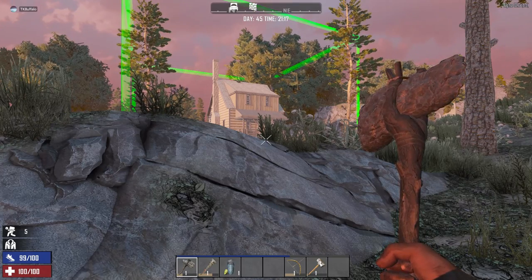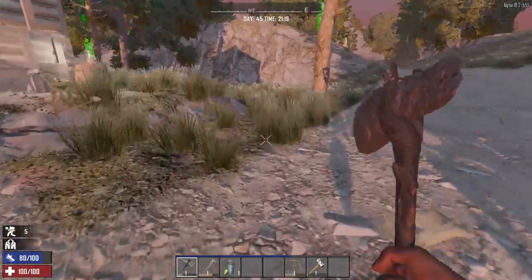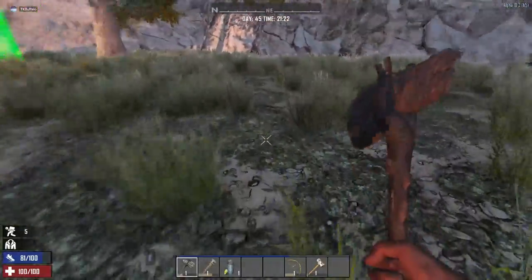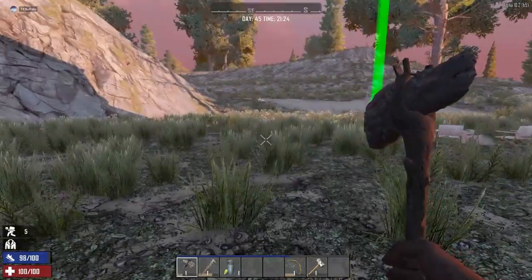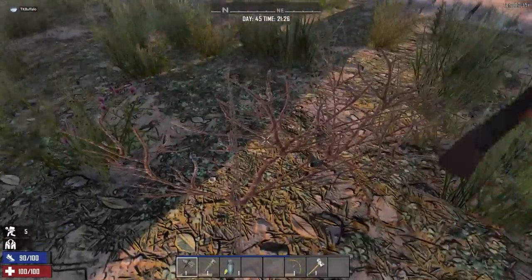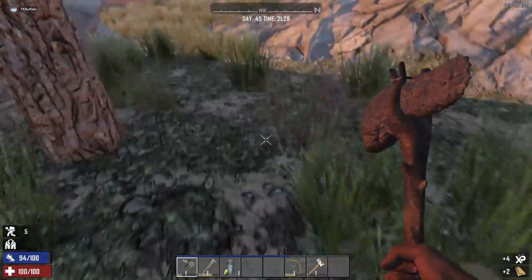I also just want to show you something I noticed outside. There were like boards just laying there that I wanted to get, and it turns out there was a safe underneath. It's by a tree over here — right here, there's a safe. I didn't unlock it yet, but that is there. So if you see boards laying across the ground, it might be a good idea to pick them up and see if there's a safe or some sort of goodies underneath. I'll get that later when I get a pickaxe going.